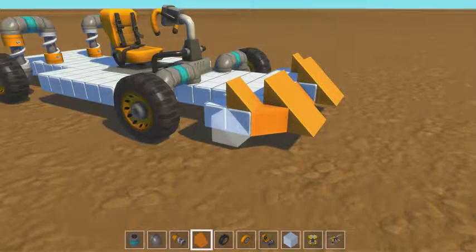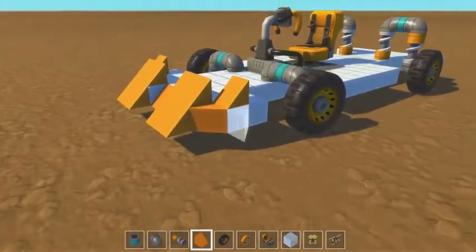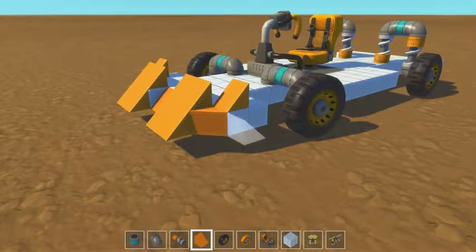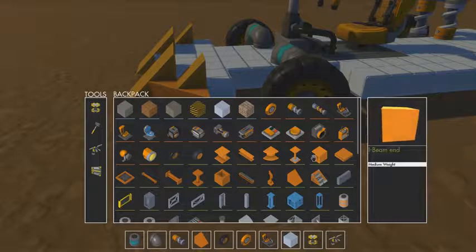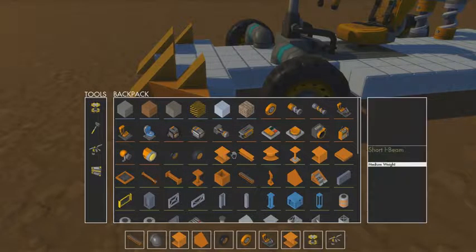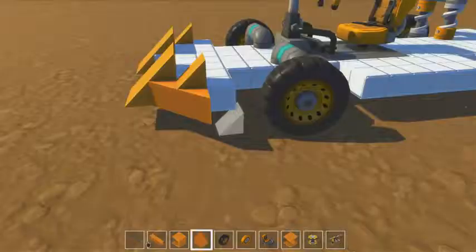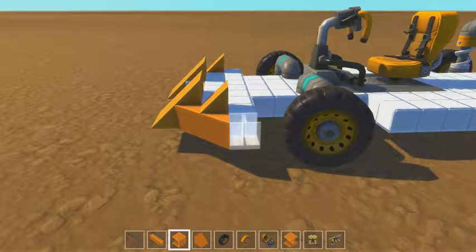Maybe we should go ahead and cover up the wheels. We're gonna make it look like one big pod. I'm going to try to stick to the same blocks here. I like the way these blocks that I'm using look - it keeps the whole vehicle uniform, makes it look the same. I don't like using a bunch of random blocks, so we're gonna stick with the same blocks here.